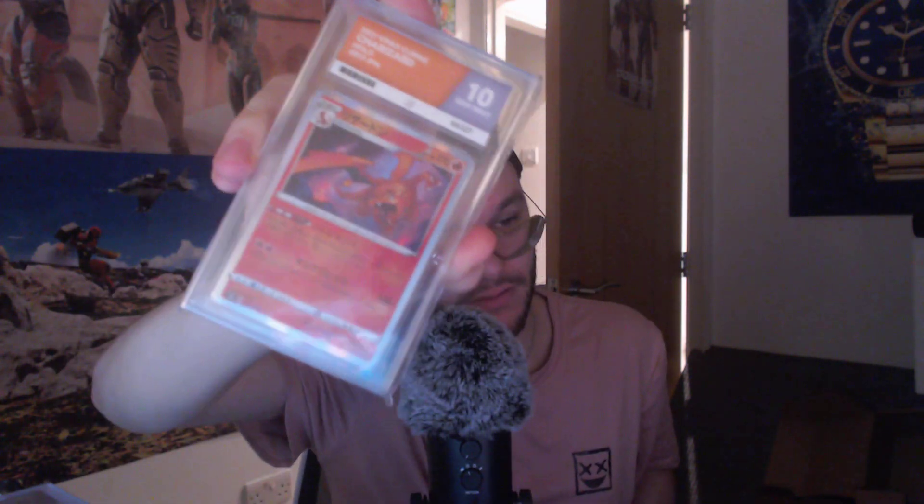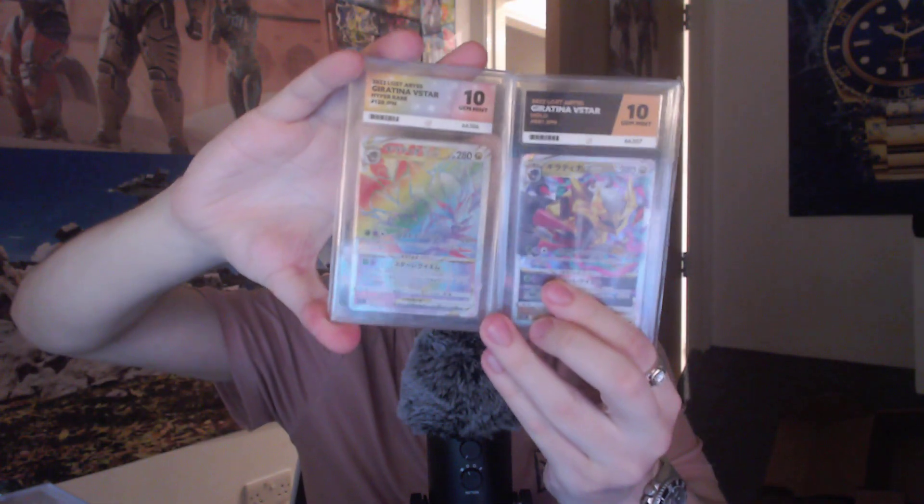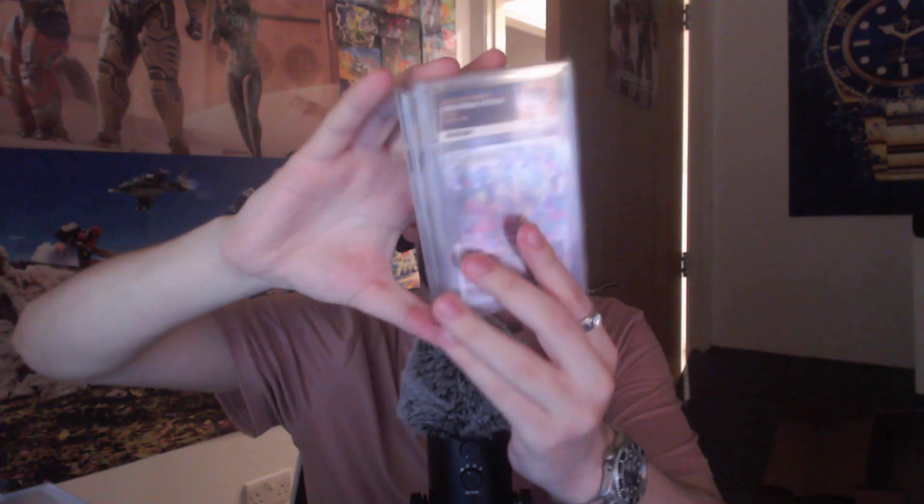Here's the Hisuian Zoroark V-Star gold card version — that got a ten, so that's nice to get. Another Charizard that got a ten. And then Giratina V-Stars — both the regular and rainbow, both getting tens. And last but not least, a ten Kingdra in there as well.